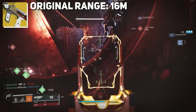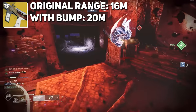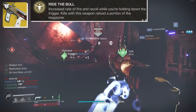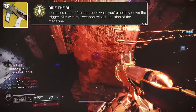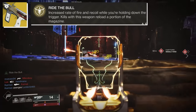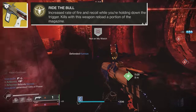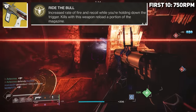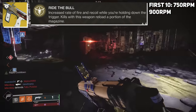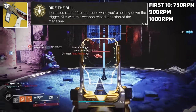The range was originally like 16, almost 16.5 meters, and that bumped it up to 20 meters, which is really, really good. Huckleberry comes with the Ride the Bull exotic perk, where it increases its rate of fire but also its recoil when you hold down the trigger. This is a 750 round per minute SMG, and as you hold down the trigger it does ramp up pretty substantially. The first 10 shots are at 750, then it proceeds to ramp up almost to 900 rounds per minute, and it's speculated it can reach up to 1,000 rounds per minute further in the mag.